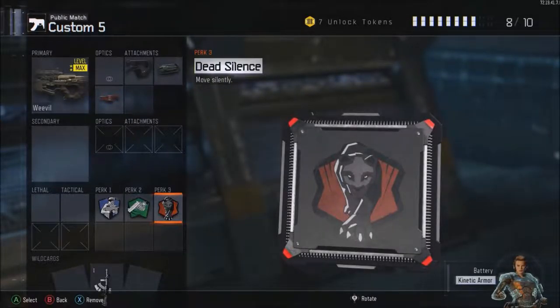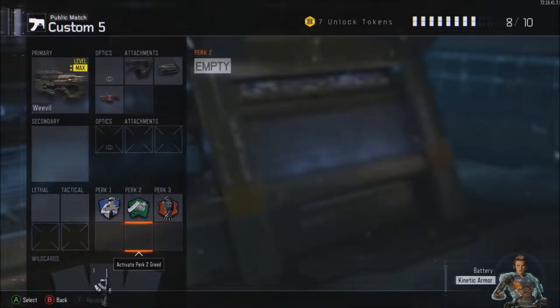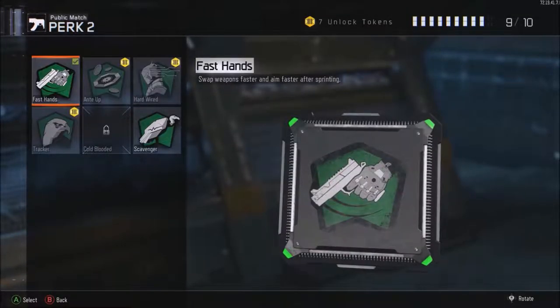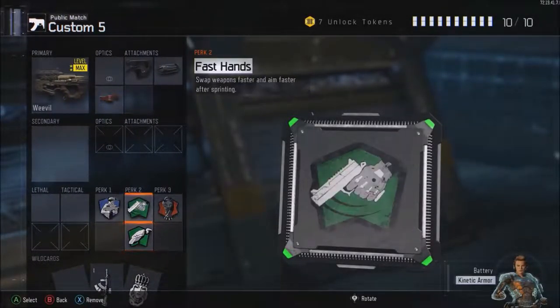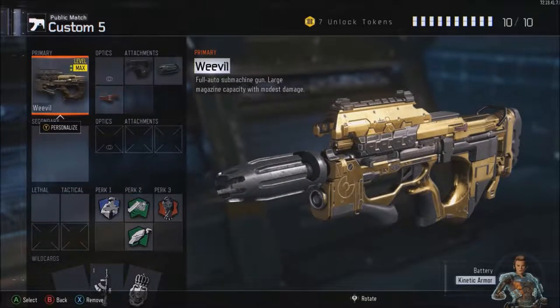Perk 3, we're going to have Dead Silence. This allows you to move quickly — your footsteps don't make any noise. It's quite good for just sneaking up behind people to kill them. It's kind of a stealth class. We're also going to put in Perk 2 Greed as another wildcard, and our final perk is Scavenger, which allows you to pick up ammo as you run around. It's quite useful so you don't have to pick up a gun off the ground if you're going on decent killstreaks.